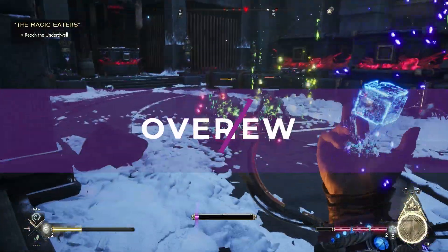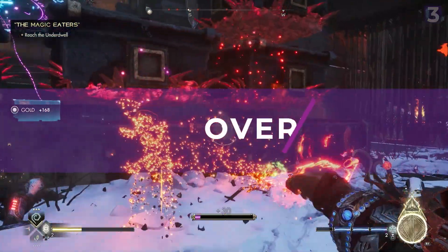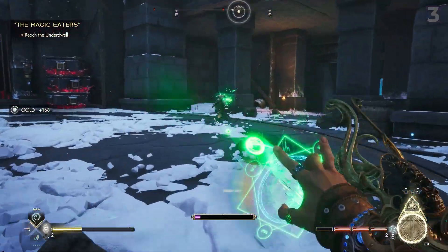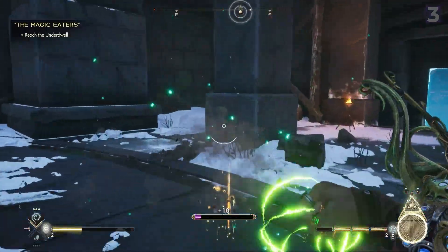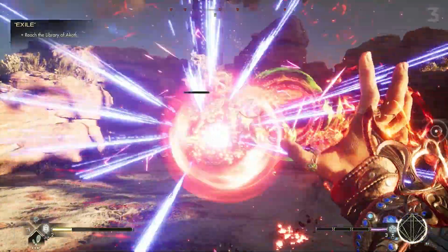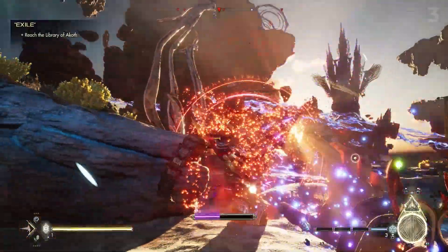Immortals of Avium is a magic-based first-person shooter, the likes of which haven't been seen since Heretic and Hexen. You play as Jack, a street urchin turned Magus, as he's employed by the Immortals — basically a group of magically-inclined soldiers — to help end the war and save a world from magical fissures. Jack is special, as he can use all the RGB lights of magic in tandem, and as he fights his war, you can imagine things aren't quite as they seem.